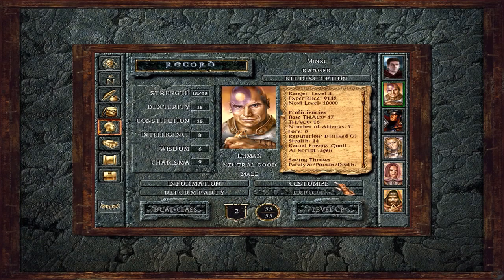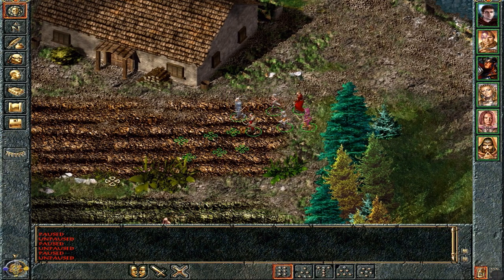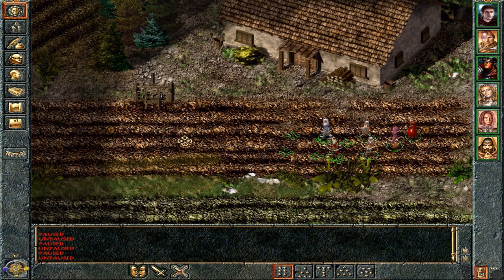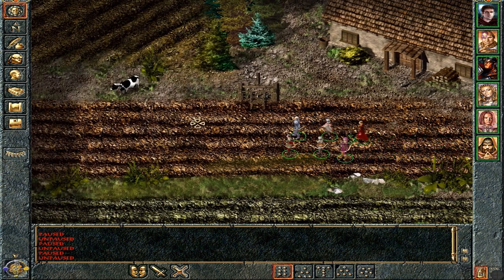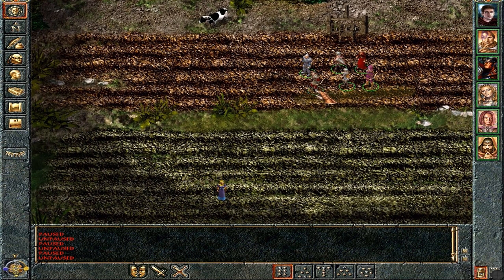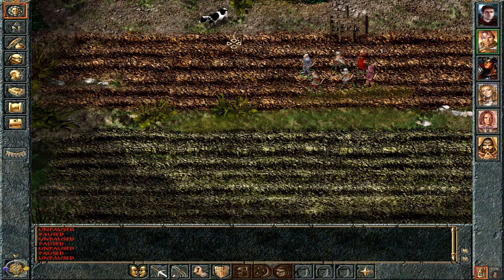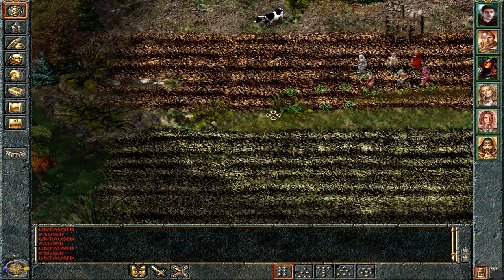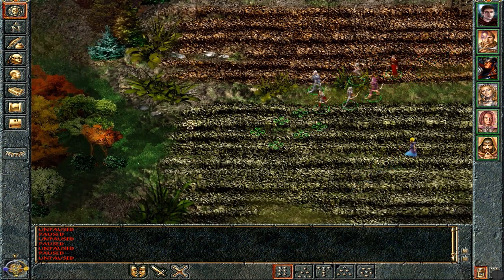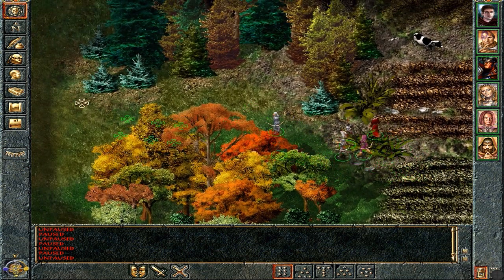Script range done — I should probably do the same for Minsk as well. Script standard attack done. You can be ranged as well, Khalid. We're all going to have ranged weapons equipped, although I think from now on we're probably going to be doing a lot more melee stuff. I think I'll be using Marcus a lot less for shooting at range and a lot more charging in with his magical hammer alongside Minsk with his two-handed sword. Minsk is a lot more useful in terms of damage output when he's got his sword equipped.